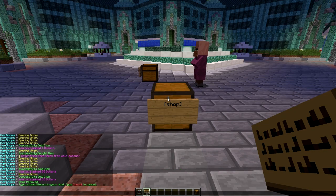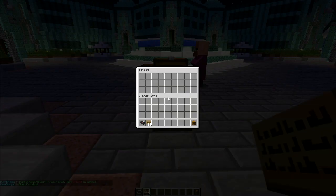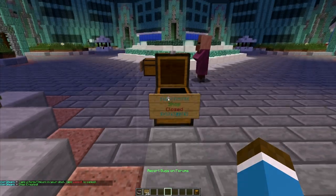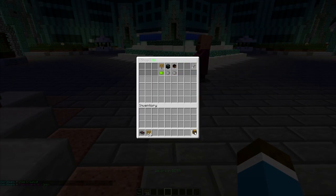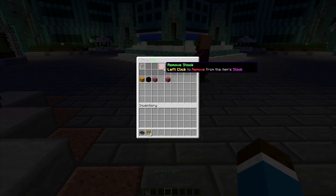You can type in the name. So you can open it, and then you can left-click an item in your inventory to add it. Left-click that, and you can choose some of the options like changing the price, removing the item, the amount sold, and changing if it's infinite or not. You can add and remove stock.